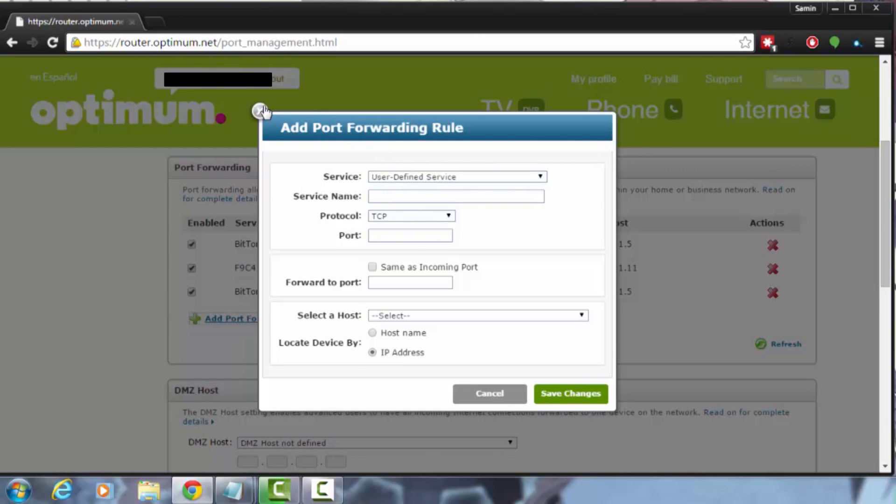Some routers let you type in a range of ports, which is really useful. Others only let you type one at a time, which is how I'm doing it here. For DFO, you'll want to forward ports 10,010 through 10,020 — those are all the channel ports for DFO. You'll also want to port forward 5063, which is the party port. For protocol: 10,010 to 10,020 use TCP, and 5063 uses UDP for party. But you can just select 'All' to save yourself the hassle. Once you do that, you're good to go.